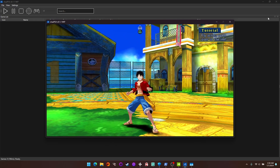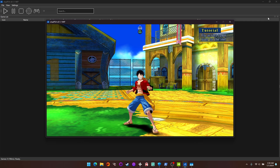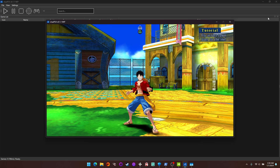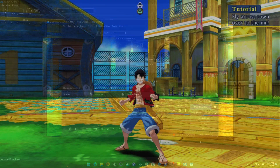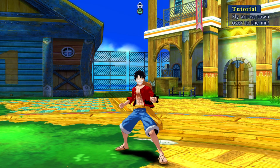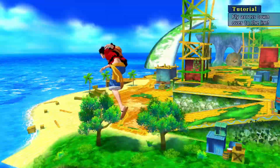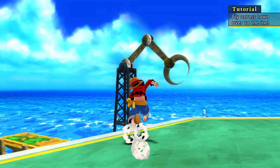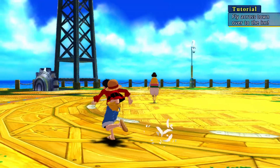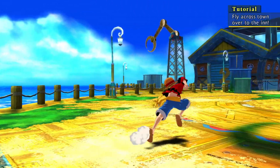I used DS4Windows to map the controls to the emulator. We're about to go over to full screen here for you guys — enjoy the full screen gameplay. With this, our duty is to find the inn, and unfortunately I had a bit of trouble doing that. But I added some really nifty nice music in there for you, so hopefully you're enjoying that.